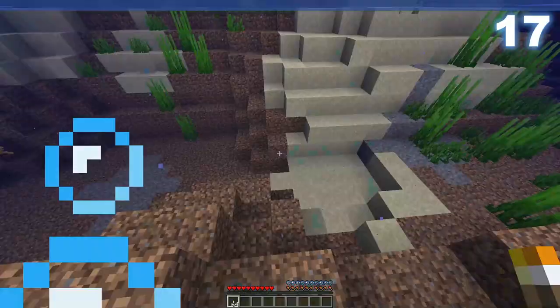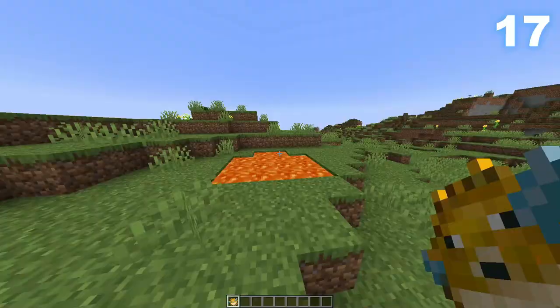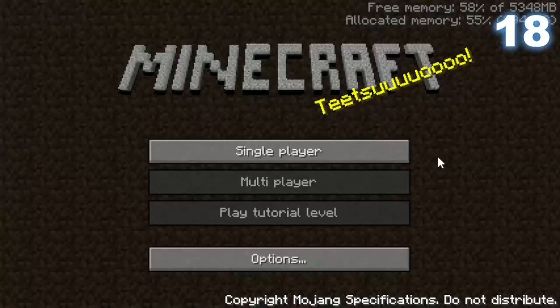Before 1.15, you could place a torch underwater to create an air pocket, allowing you to breathe infinitely underwater — no need for puffer fish.